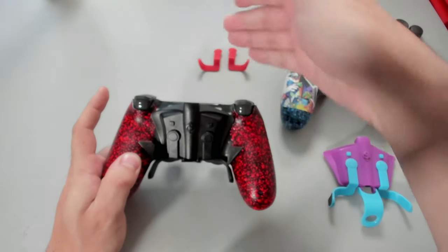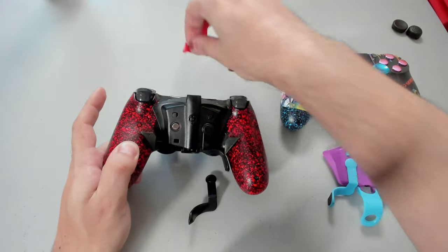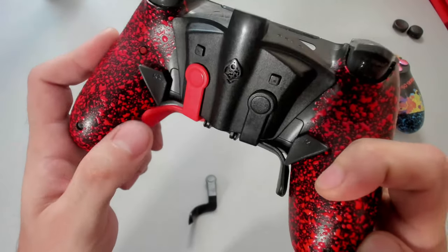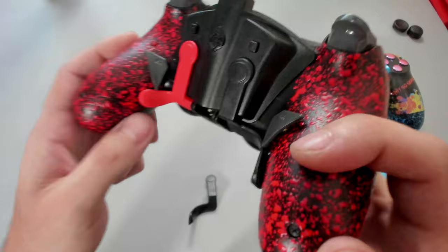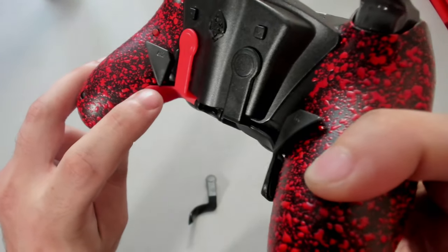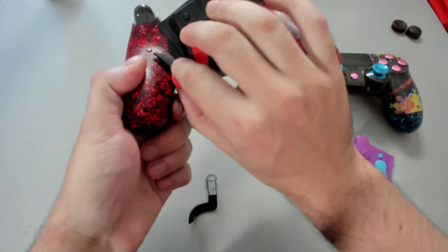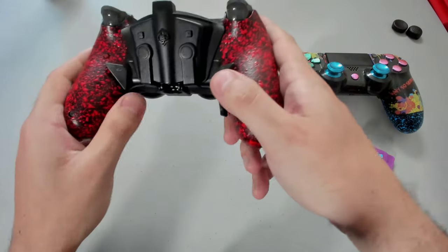My go-to, however, are the alternate paddles, so let's go ahead and swap this in just to see what this looks like. They do fit, but there is some clearance issue with the Mega Mods paddles — it's actually just catching. This doesn't press down now. It's good to show you guys because that's what's causing interference — just that little corner. So technically I can just sand that down, just creating a nice little gap, and we'll be able to use the alternate paddles from the Strike Pack. But for now, we'll stick with this setup.